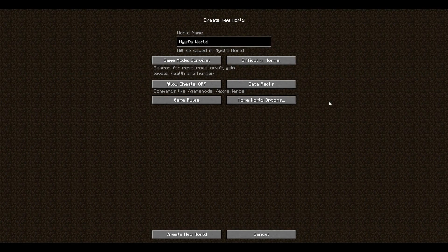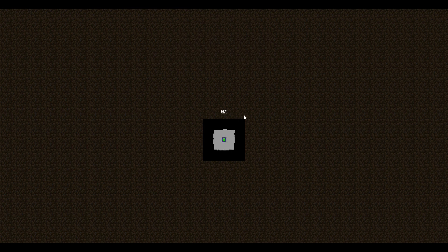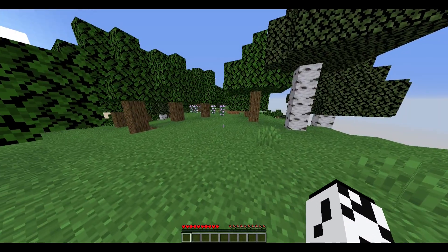Hey there. How are you guys doing? I haven't been on in a while and I wanted to do something different. I wanted to make a survival world and play it and do fun stuff in it. We're going to start Mist's World. We're going to play in hard mode and there's going to be nothing else. I'm not going to check the seed or use the seed — I want to try to do everything based on simple techniques that can be applied to any world.